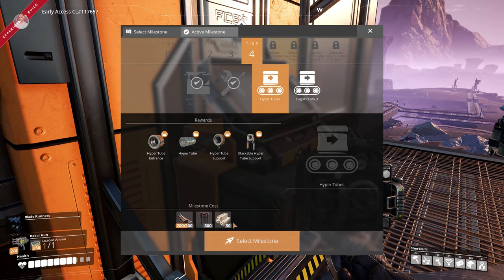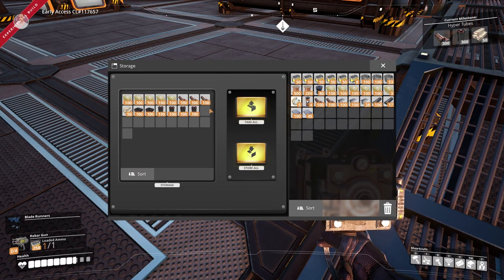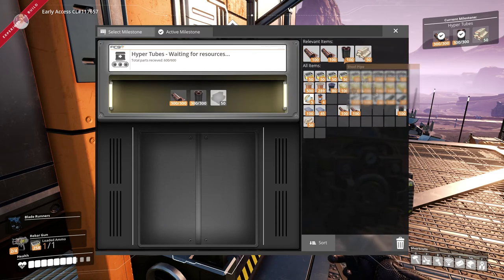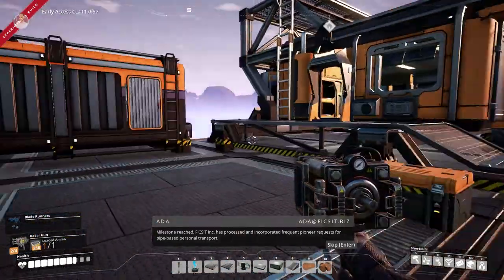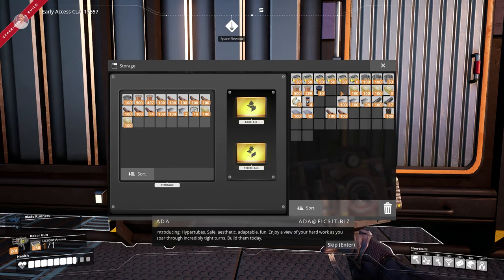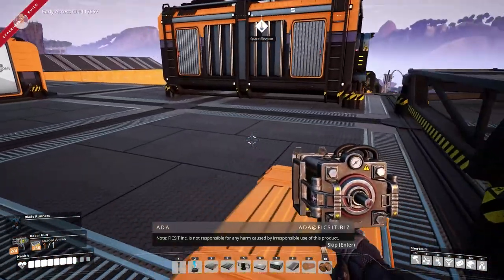We need a couple of sheets of steel and encased industrial beams. We get those ingredients, press the button, and milestone reached! Fix It Incorporated has processed frequent pioneer requests for pipe-based personal transport — introducing hyper tubes: safe, aesthetic, adaptable, fun. Enjoy a view of your hard work as you soar through incredibly tight turns. Note: Fix It Incorporated is not responsible for any harm caused by irresponsible use of this product.